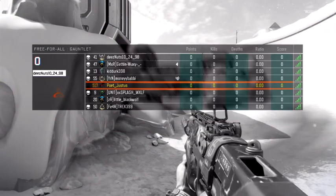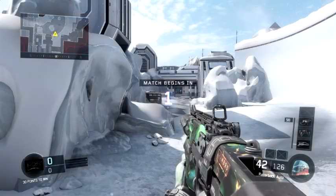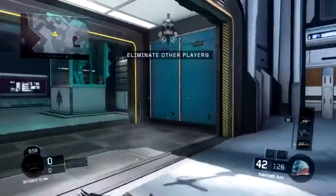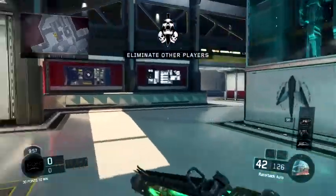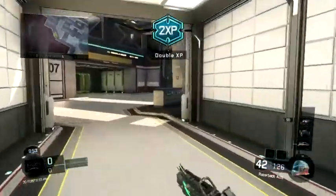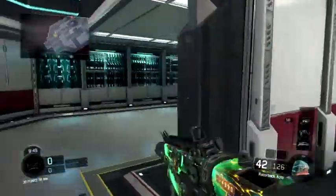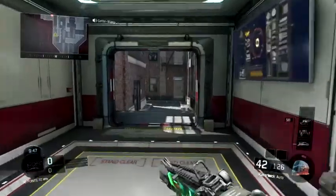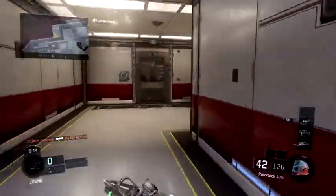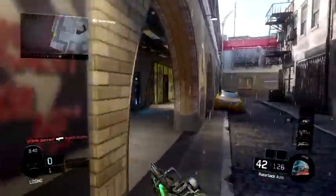The reason I use Scavenger is to pick up more ammo so I don't have to pick up other guns on the battlefield, which takes a lot more time. I use Fast Hands so I can raise my gun faster, and I use Ghost so I can stay off people's mini-maps. The Suppressor and Extended Mags keep me in the fight longer and off other people's mini-maps.